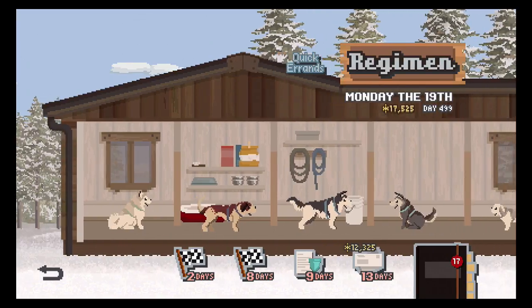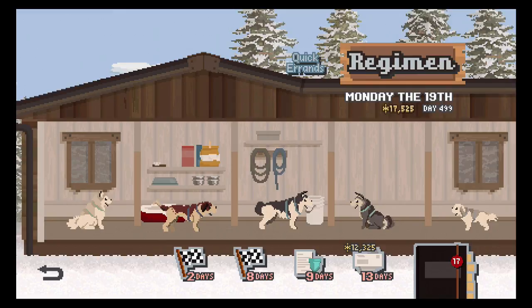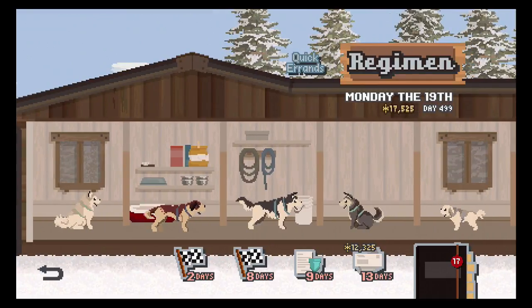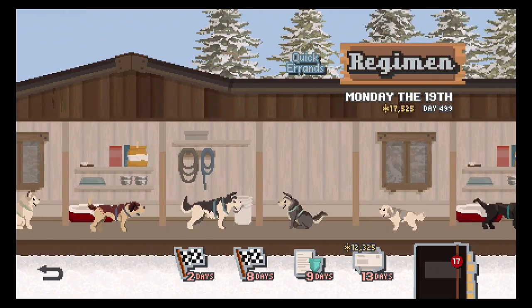One of the things I learned the hard way was that when the game tells you that you can buy something — that you have enough money — more often than not you want to ignore it. Early on the game said, 'Oh, you have enough money to hire a new dog.' I only had three dogs, I had a little over $2,000, maybe like $2,500. The dog is $2,000, so I thought, oh great, I could afford a dog. The problem is...